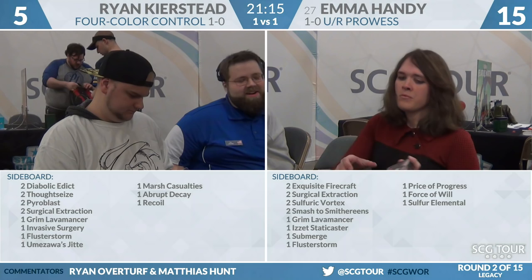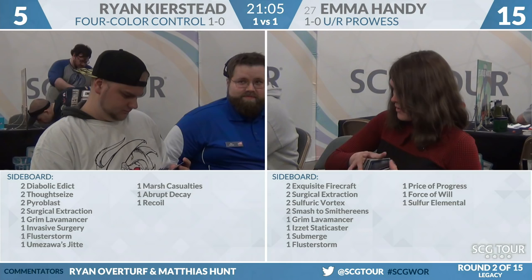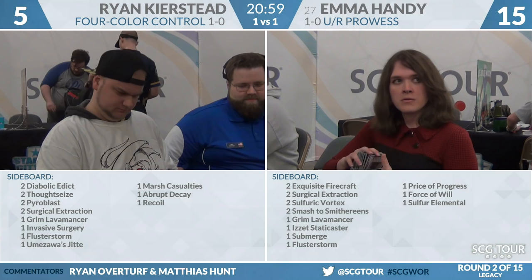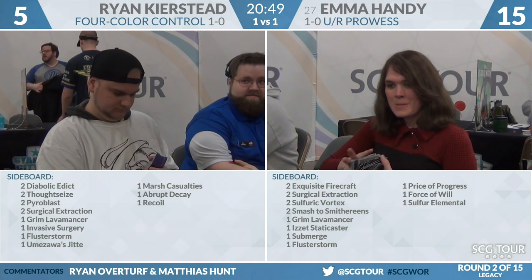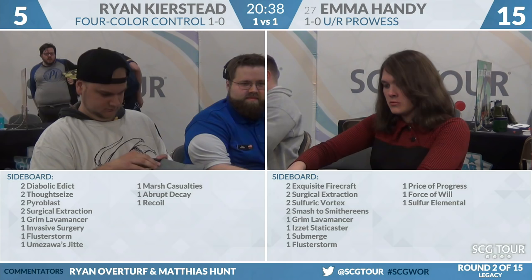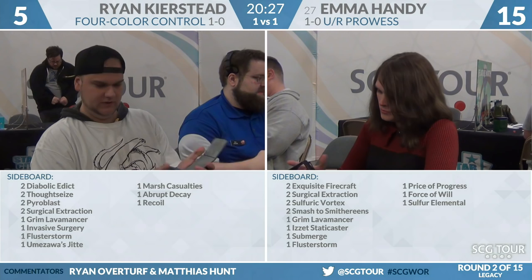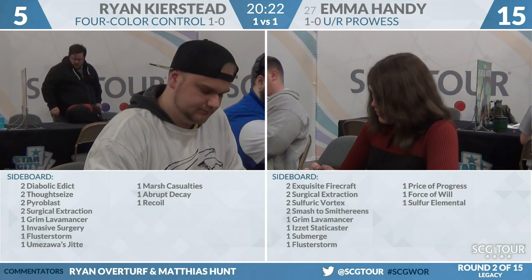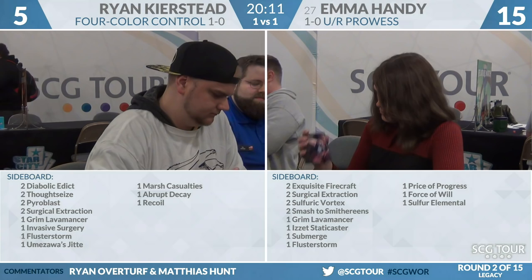The way game two played out, Ryan had a significant mana advantage. An equipped Jitte — certainly if Emma was just going upstairs with Chain Lightning, you'd be relatively confident you could equip it. The Jitte looks pretty nice if you can make it happen. Marsh Casualties can still kill a Delver and he's on the play. I wonder if Sulfuric Vortexes are on his radar — turn one Chain Lightning usually goes hand-in-hand with Vortex. He already has Abrupt Decay as a catch-all. It could also incentivize Recoil, and on the play you have more mana to cast it relevantly.